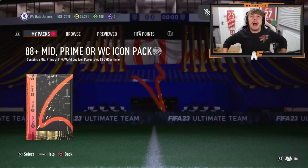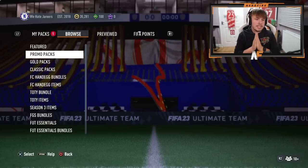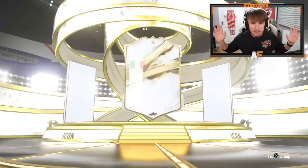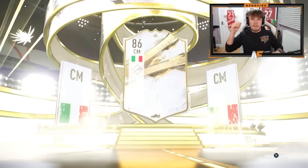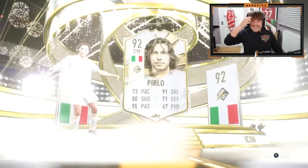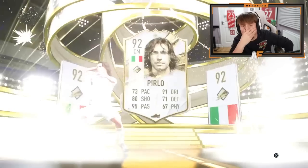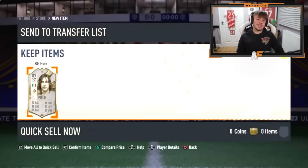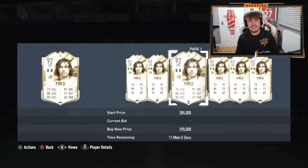Man like Zach is here with an icon pack. Come on, let's see a big pull — so far we haven't had one. Maybe third time lucky for the icons in this video. Center back, center mid... if that was a Team of the Year Pirlo I would have been gassed, but prime Pirlo is 70-odd pace — it's just not it sadly.